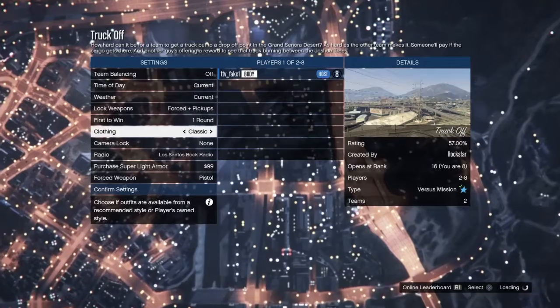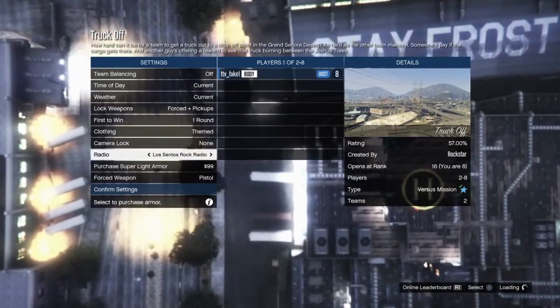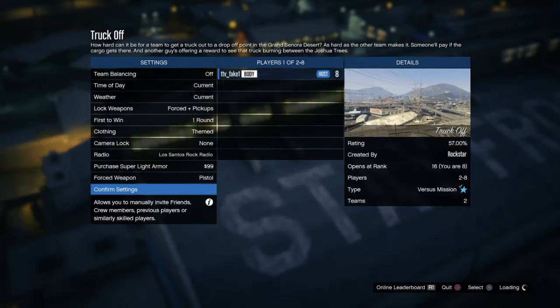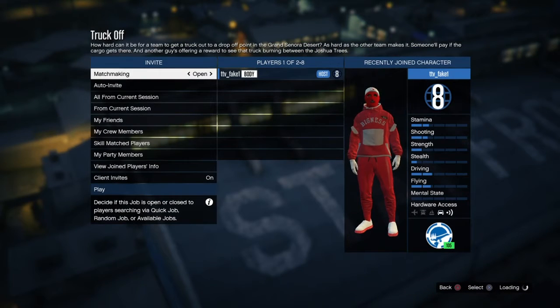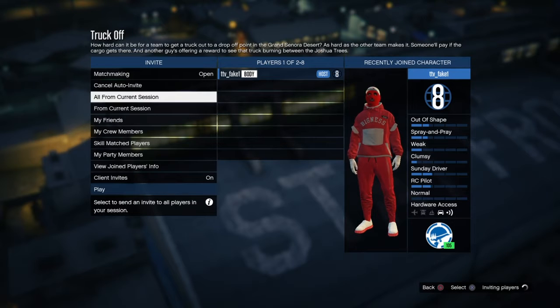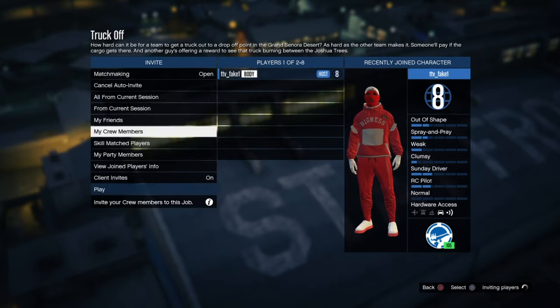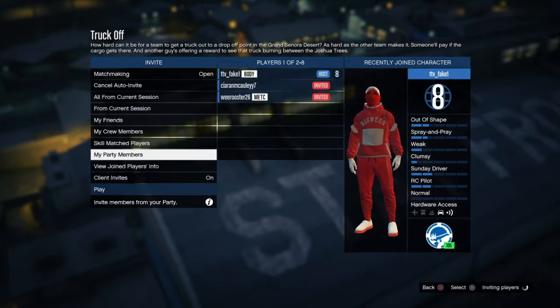So when you're in, you want to put the cloak in the theme and then invite your friend. It can be a randomer, but if you invite a random person they might not do it — they might leave, or they might kill you, or they might stay on the same team as you. So try to do it with a friend if you can.